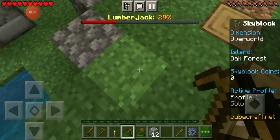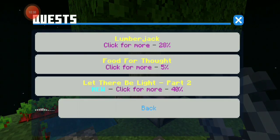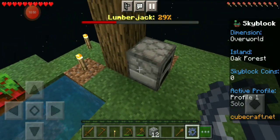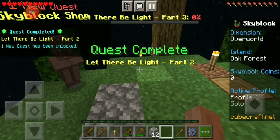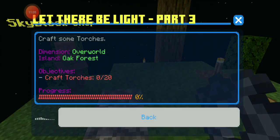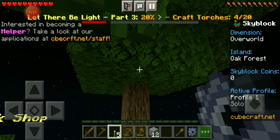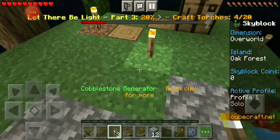My sister came into my room. Okay, now let's get back into this. I have completed the cobblestone by mining 30 cobblestone and I can redeem it soon. Lumberjack is 29% complete. Quest complete: be the Light Part 2. Craft torches — I've already crafted torches, I should have waited. I should probably do the Lumberjack one soon too. I think I'll do the Lumberjack and wrap this up.